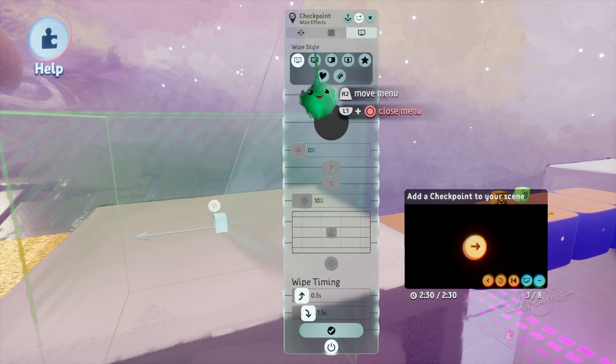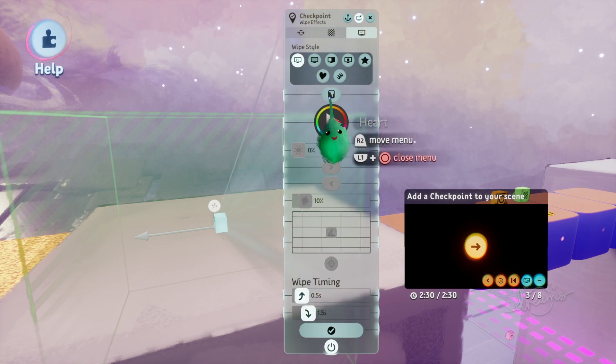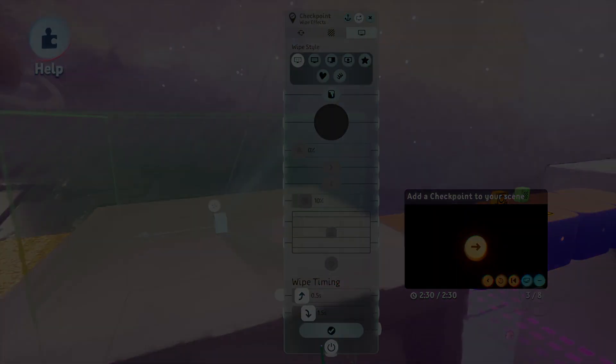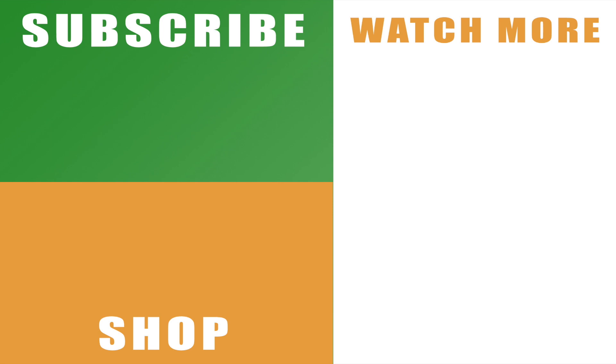That's everything you need to know about making a simple checkpoint to add a bit more depth to your levels. Hopefully the video helps you out — if it does, drop me a like below. You can also subscribe to the channel with the links on the left-hand side, and hit that bell button if you want notifications for all my videos. You can see the rest of my guide to Dreams PS4 with the links on the right-hand side. Leave any comments and I'll catch you next time.